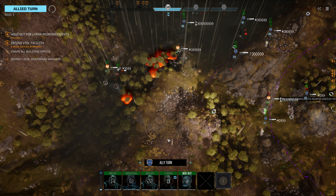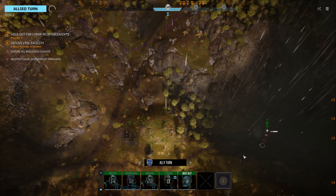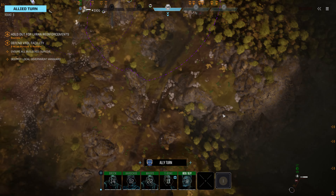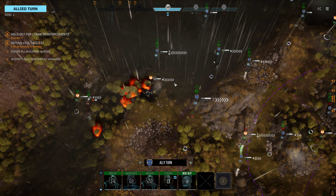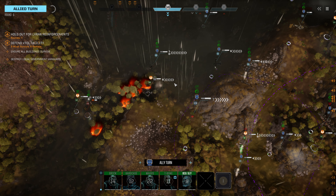We'll also send our Scimitar probably over this direction towards the Trooper. The Scimitar would be more than a match for the Trooper. I don't know about the rest of the units down here, but this is definitely the lower threat lance to the south. The higher threat lance is to the north, so that's where we're moving most of our resources.